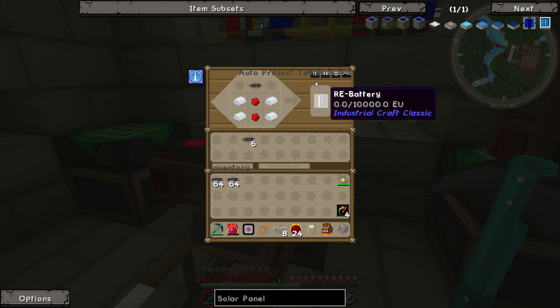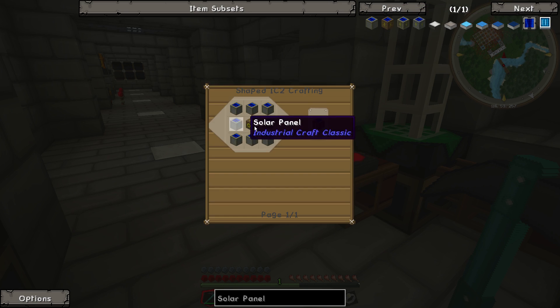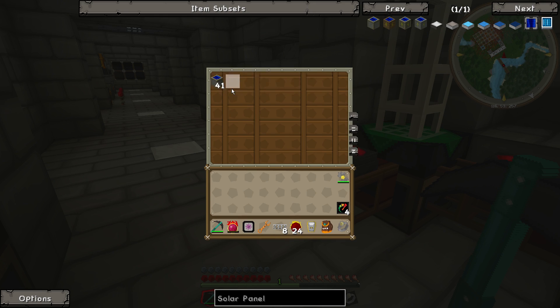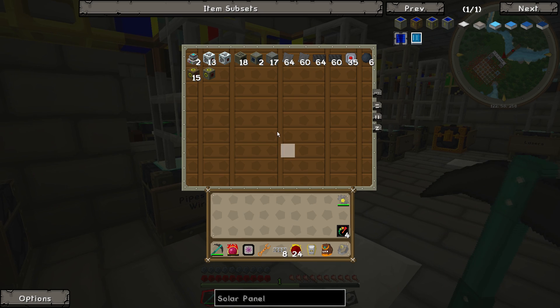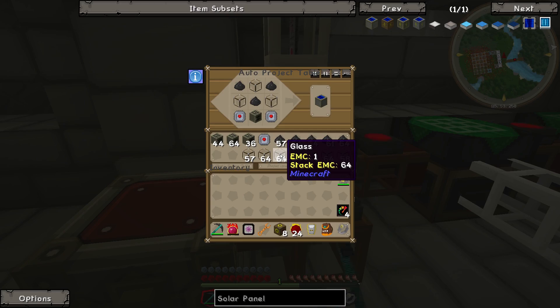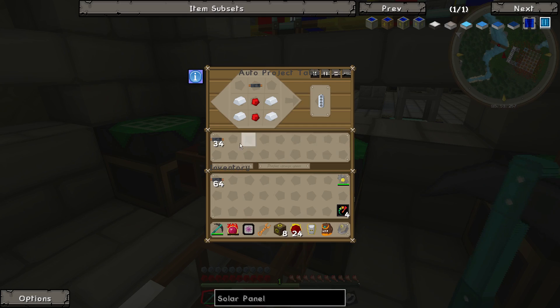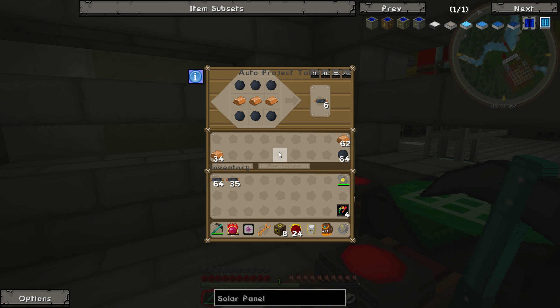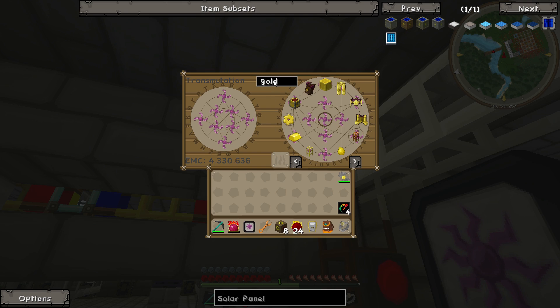What you could do is measure out how many resources you need and make one big dump chest that sorts items into the appropriate auto project table - that would be ideal. But we can live with this. We already have a couple of solar panels - we need some LV transformers because we can combine eight solar panels into one solar panel which saves a lot of space. These electronic circuits eat cables - it's no joke.